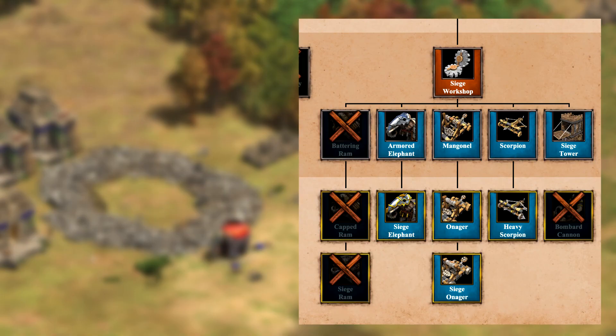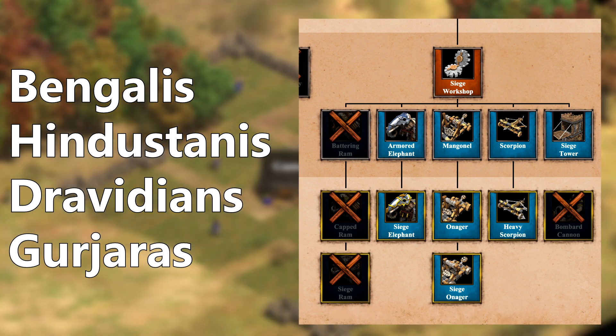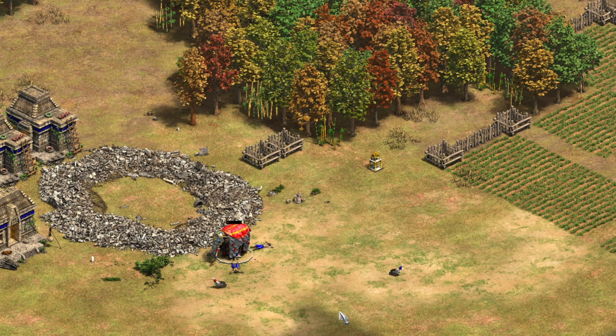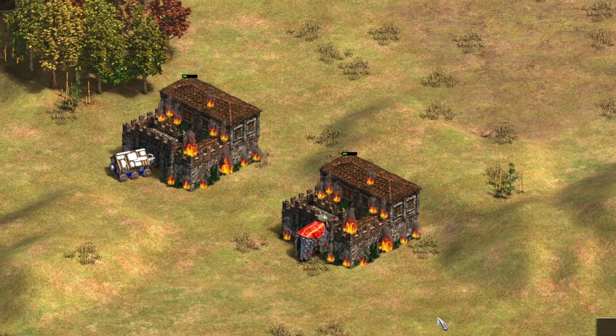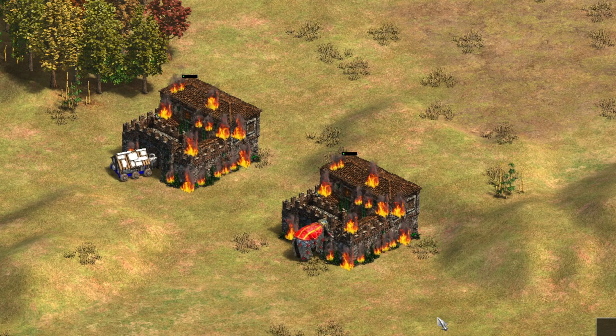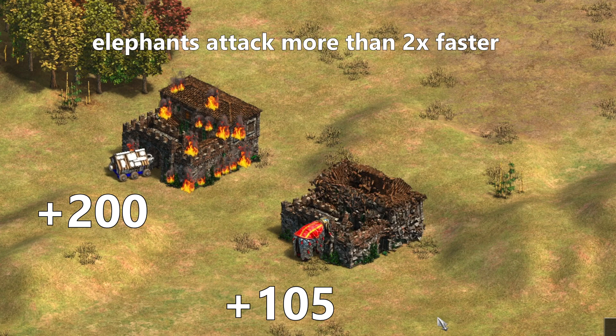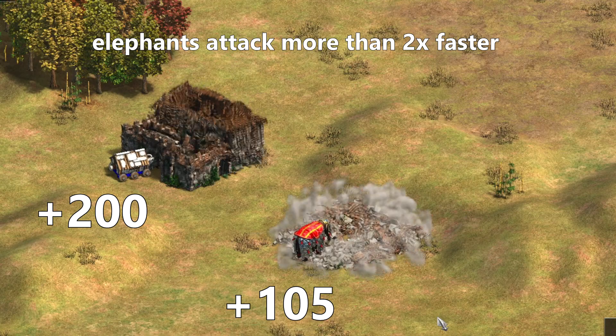While the siege elephant really replaces the ram for the Indian civs, it's not a simple reskin. There are more differences than things these two have in common. We'll be looking at the post-imperial units with all the upgrades already in. Most importantly, both of these units are siege units, meaning they are meant to focus on buildings. They both fulfill this role quite well — rams having bigger bonus damage but elephants attacking faster, which results in them being virtually the same.